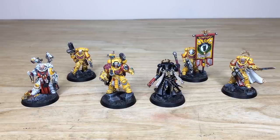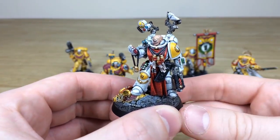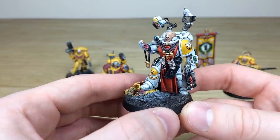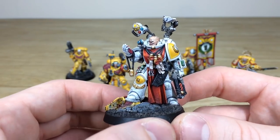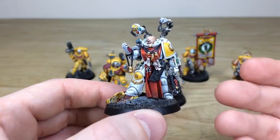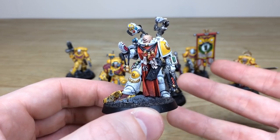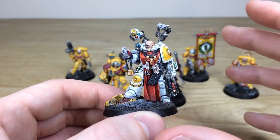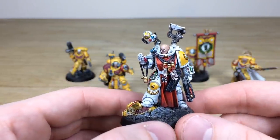Starting from left to right, let's go with the apothecary first of all. An awesome model, great pose — feel a little bit sorry for his fallen brother on the floor, but he's luckily looking after the precious glands from him. Keith's done a stellar job of picking out all the little details on this guy. The armor has a spattering of dirt at the bottom, just to show that integration with the base, which is really lovely. All the little details are fully painted throughout the model — lenses, gems, purity seals, blip markers on the screens — everything done to a very high standard.